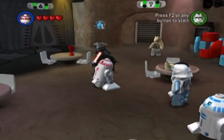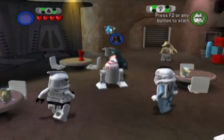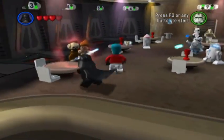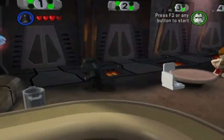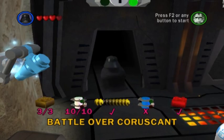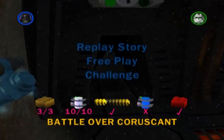Some of these chapters can get pretty difficult as far as challenge mode goes, because some of the blue minikit pieces are hidden in clever locations. Starting things off, we are going to go to Chapter 1, Battle Over Coruscant.